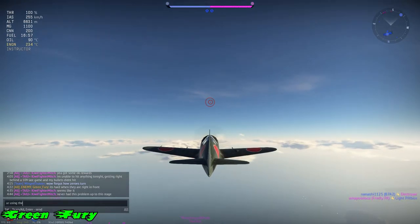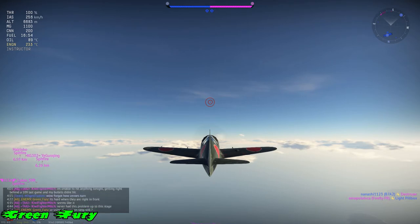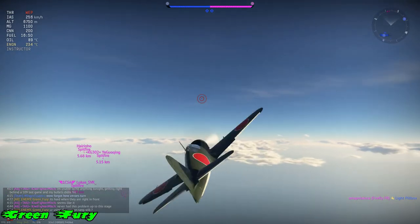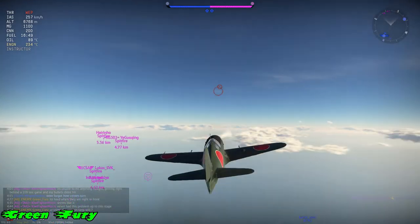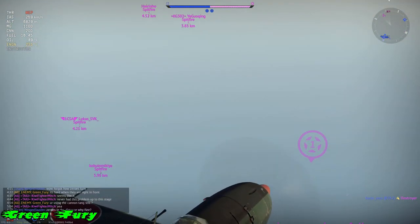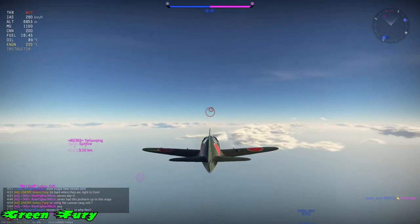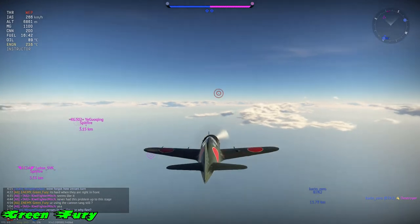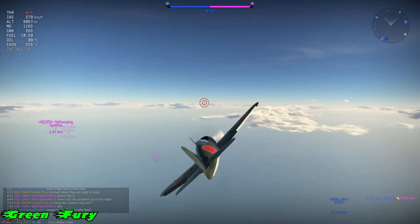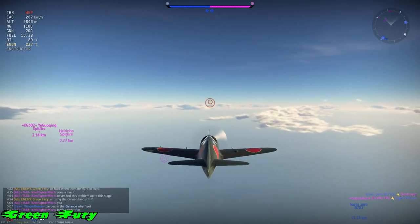The fighter that's going to give you the most trouble is going to be a Spitfire. The coolest thing about this fighter is you can out-climb Spitfires — most of the time you will out-climb them. The manoeuvre I'm going to show you is actually pretty fun. At high altitudes Spitfires cannot follow you in a corkscrew. Make sure they are at the same altitude as you, or just below you.